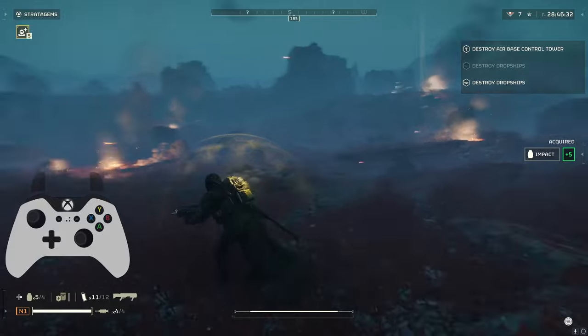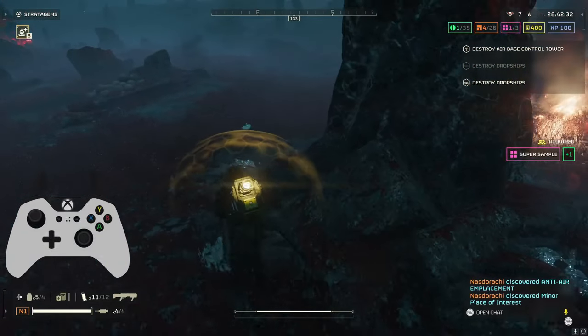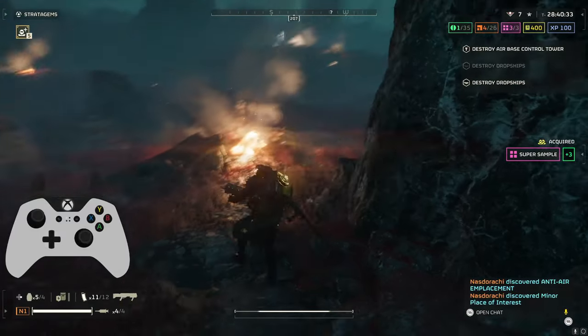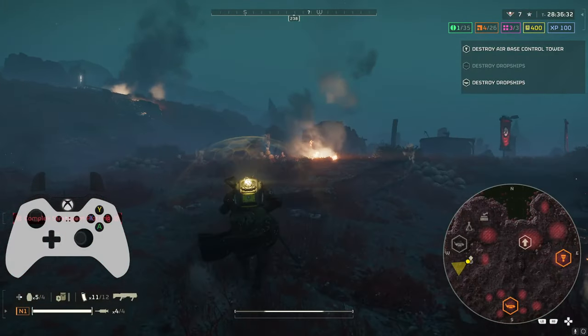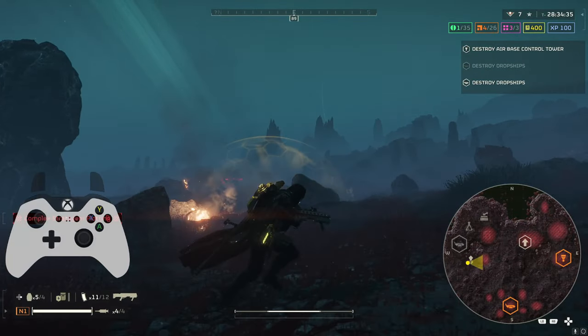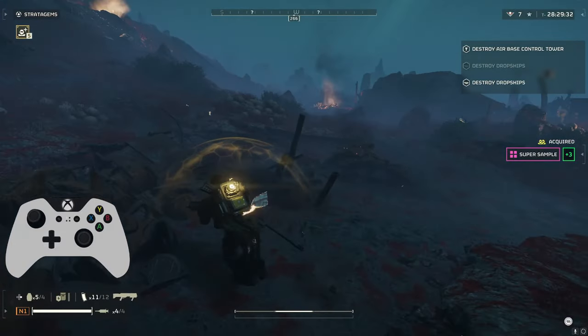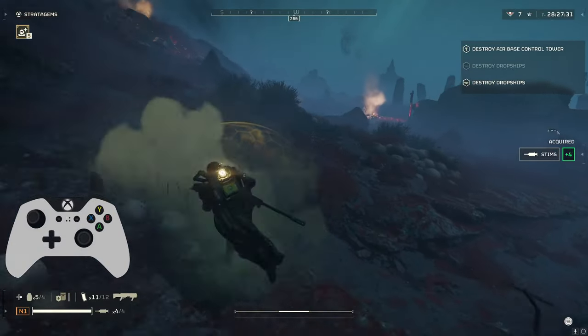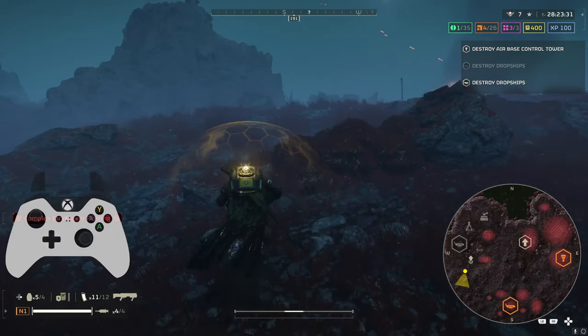Nabbing the pink samples here and just be on our way. So looking at the map, it seems like I kind of want to take out the south portion of the map first, and then go up to the east side because the extract is kind of right in the northeast middle of the map.